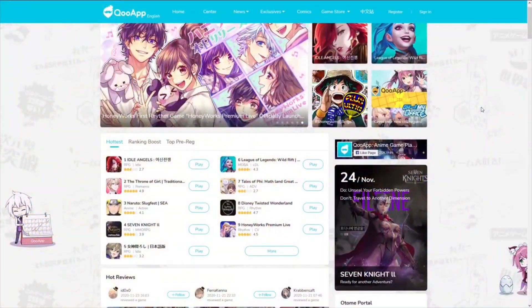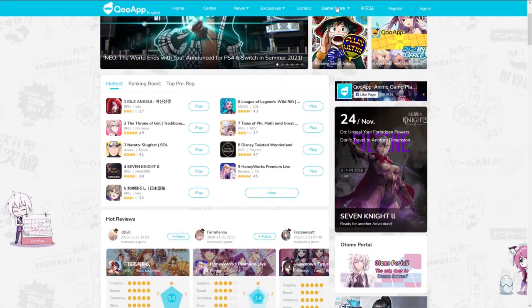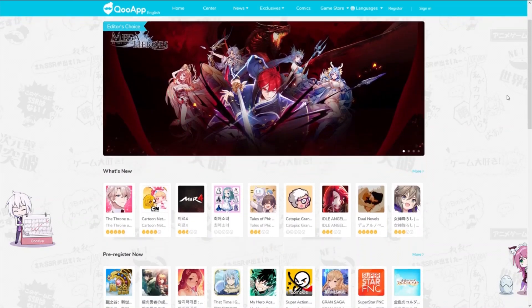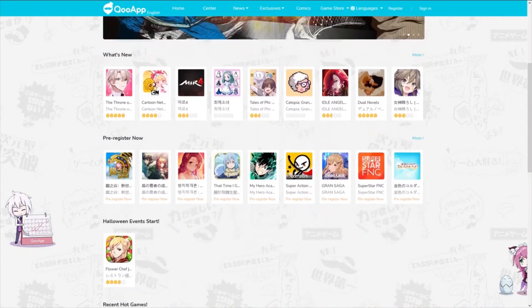The way we're going to go about doing this is by using the Qoo App. It's basically a third-party app store that allows us to download Japanese apps. The reason we need this is because DMP isn't available in the Google Play Store outside of Japan.